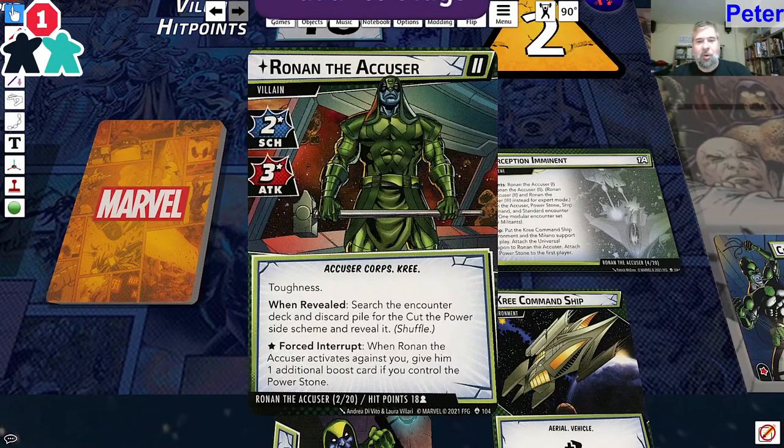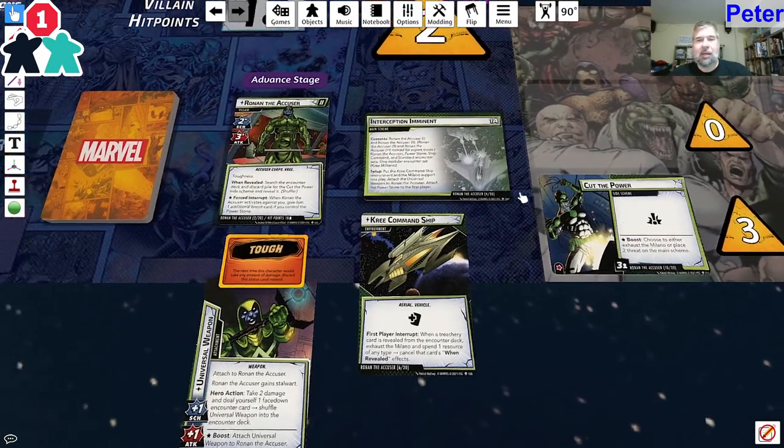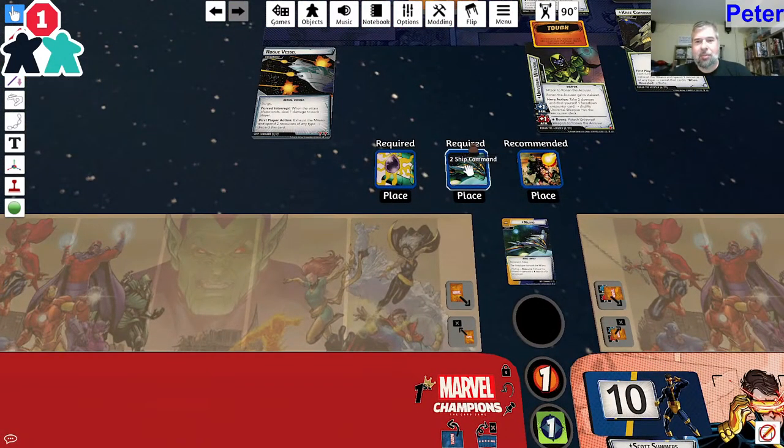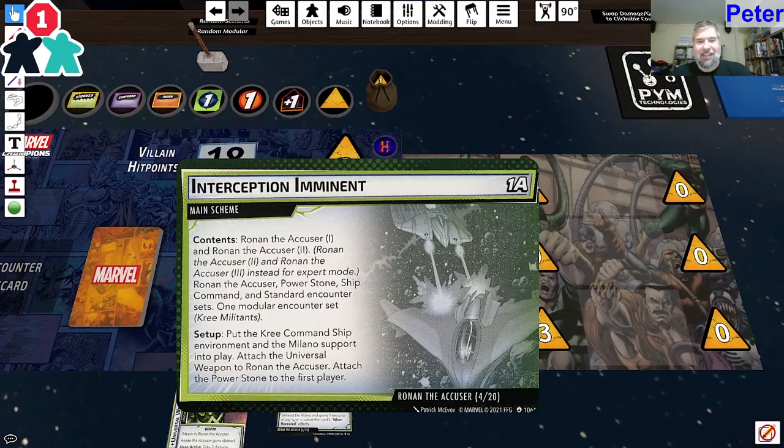The modulars are: Run the Accuser, Powerstone, Ship Command, Standard, and Kree Militants as recommended. That sigh is for what you think it is - I don't want to play this right now. Ronan's pretty bad, though not as bad as he is in campaign.